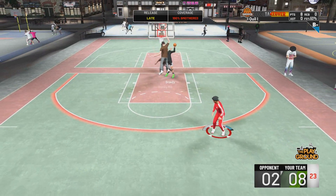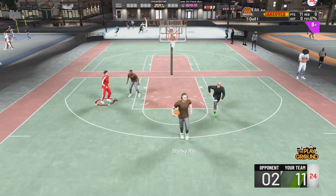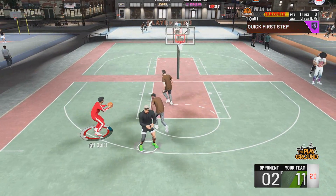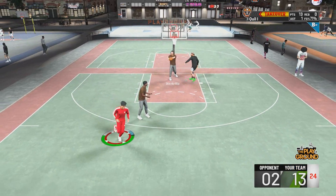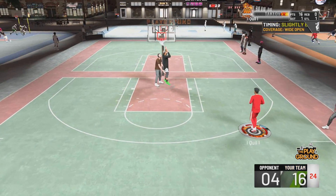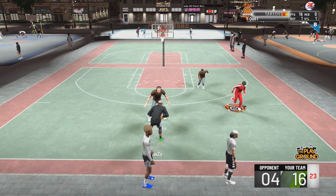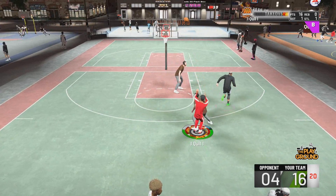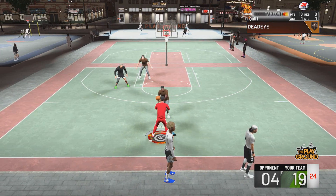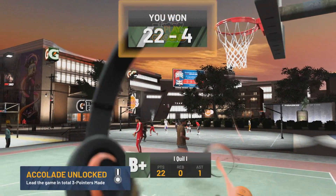A lot of you guys have been commenting on my videos asking, 'Quill, what are you playing on? You playing on Hall of Fame? You hitting your shots?' I'm going to be honest with you guys — Hall of Fame this year, at least as of right now, is way, way too hard. You won't even get a lot of greens on Hall of Fame. So when I'm playing MyCareer, as of right now, I'm playing on All-Star. You guys are probably struggling right now because you don't have that many badges. But the more badges you get, the easier it is to shoot every single game. The more badges you get, the more points you'll start getting — it just goes faster and faster. The hardest part is the beginning when you don't have any badges. But this year it's really, really different. You need these badges.